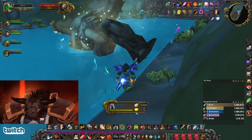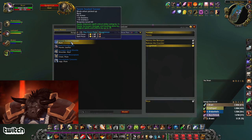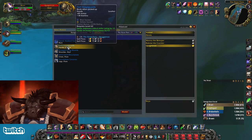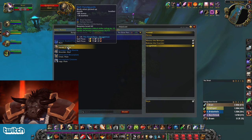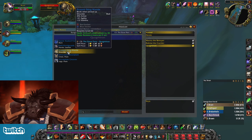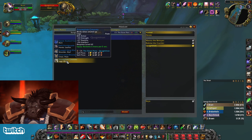Quagmaron drops: Paladin pants; a Spell Crit, Damage and Healing cape; Leather hands for Feral or Rogue; Mail shoulders with AP and MP5; and a Warrior or Paladin chest, plus Paladin legs.